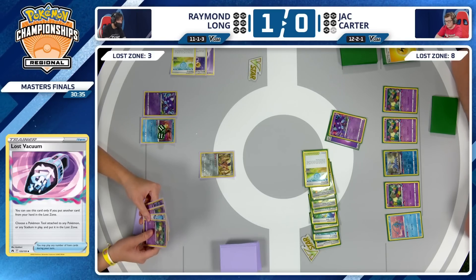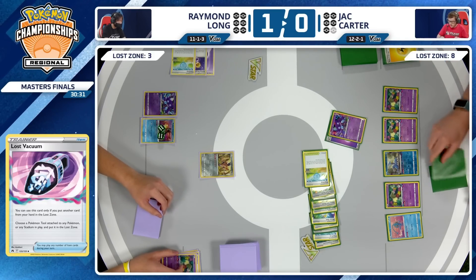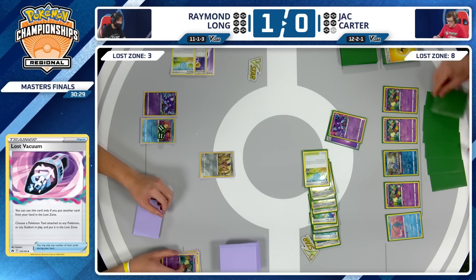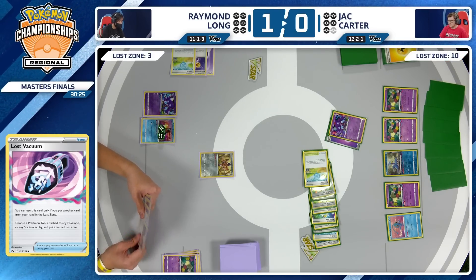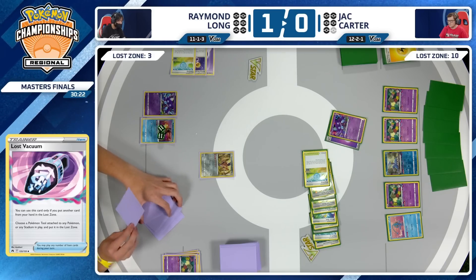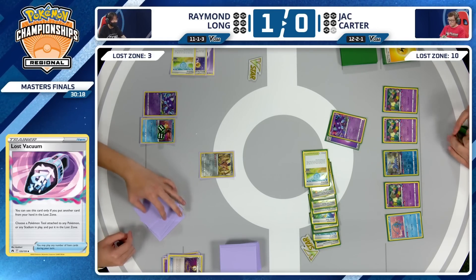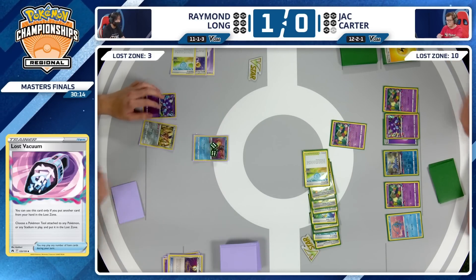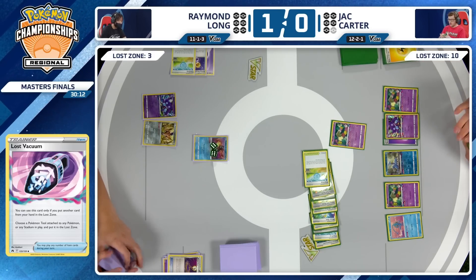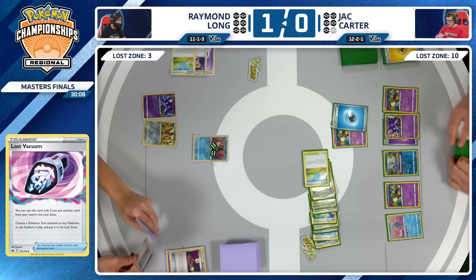Now that Jack knows Raymond does indeed play Roxanne, you want to do what you can to play around it. Raymond Long took the dice that were keeping track of the Lost Zone and put them on that Radiant Greninja — we're at 10. These dice could be reutilized on the field. Raymond Long playing that Escape Rope — Comfey going to join us on Jack Carter's side. And that's a pass: Escape Rope and pass.